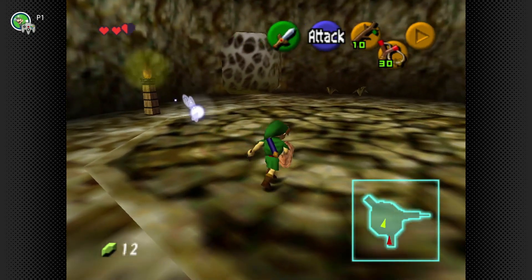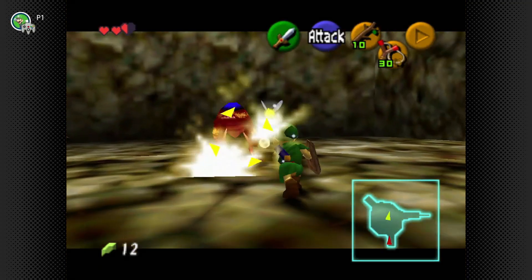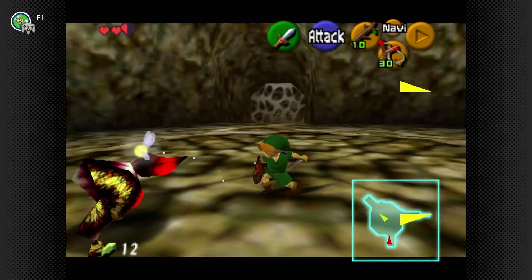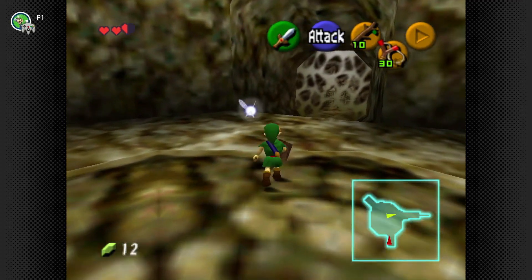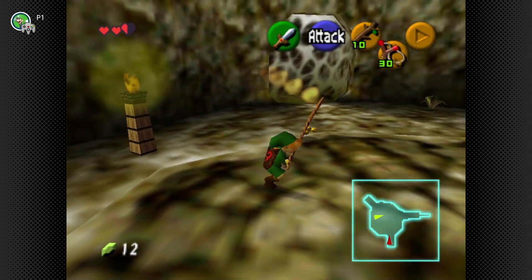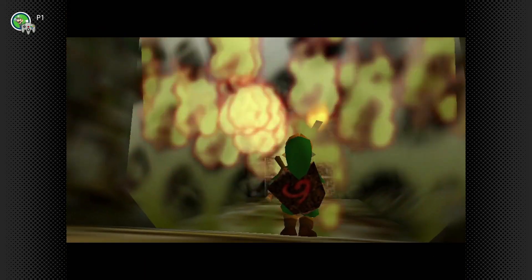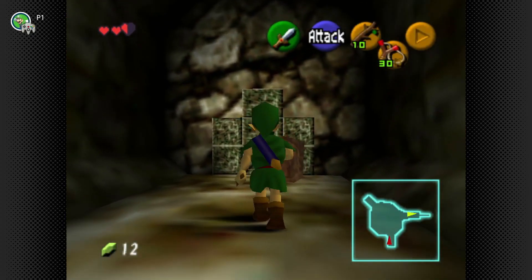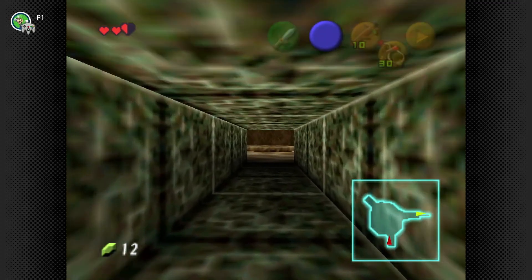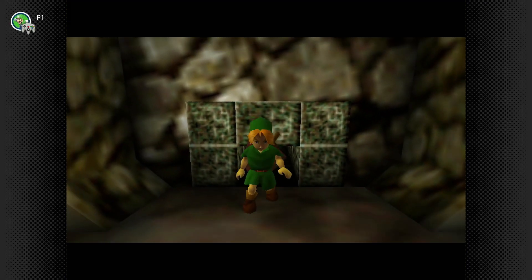There is a Gold Skulltula later in this dungeon that requires you to come back after collecting a certain item from the second area of the game — you basically have to complete the entirety of Young Link's adventure just to access one Gold Skulltula in this place. The game forces you to backtrack if you want to go after Gold Skulltulas. I've never really gotten all of them — just enough for the basic rewards. At the end of it all, the final reward is just free money.